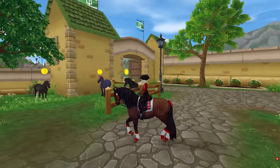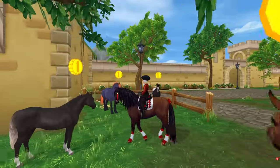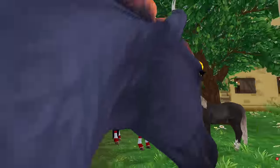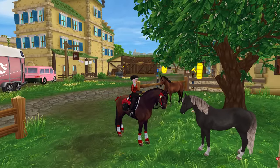So here we are in Fort Pinta, and it looks like that gorgeous charcoal with that silvery mane and tail is the one that is available here for anybody to purchase. You do not have to be level nine at all if you would like this one.